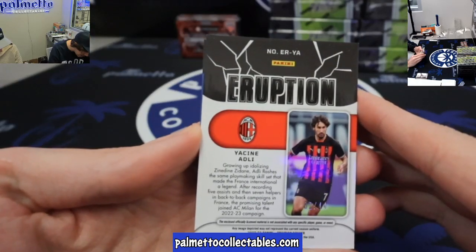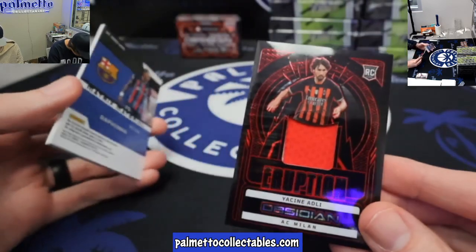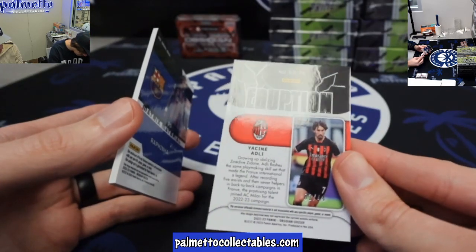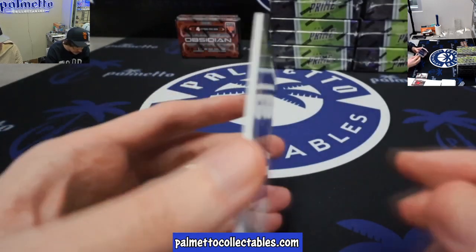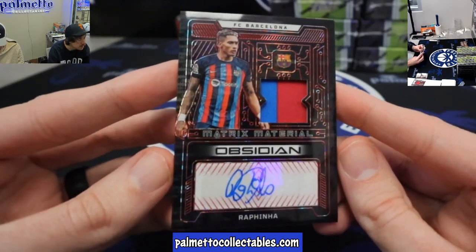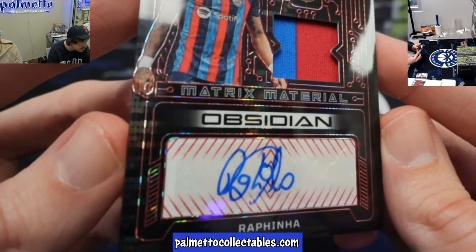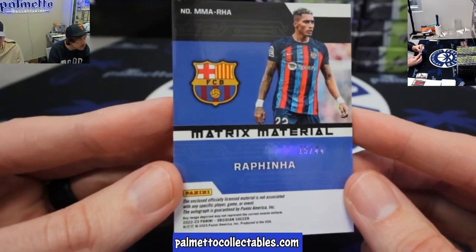Up next, we've got Yasin Adley. Red eruption. This one is a 44 — 2 of 44. Ending it out for Barcelona — Rafinha. A little two color. I know the one everyone wants, it's this one right here. That's a sweet auto. Look, it drew a creature in it. 15 of 44 on the Rafinha.